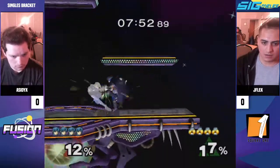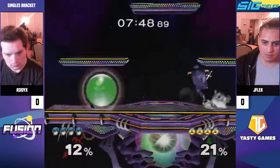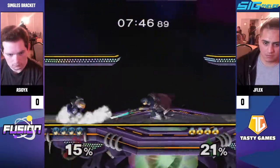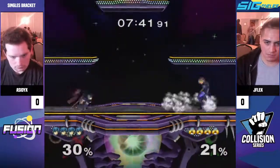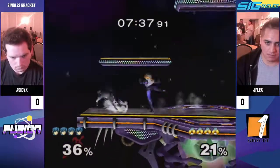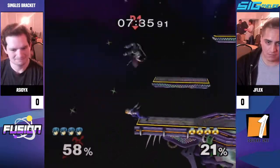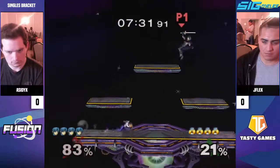Starting with the grab in the corner right away. This is the game plan for Sheik most of the time, even against fast fallers — where they just needle until they can do the things they want to do, because her moves almost don't work until it's 30%, and then they all just unlock.